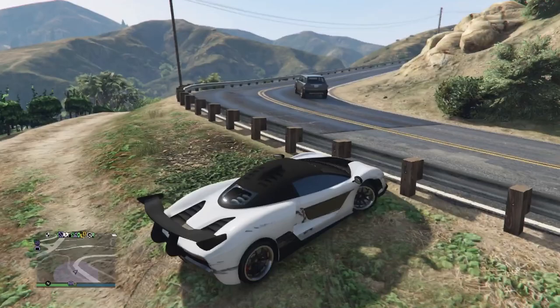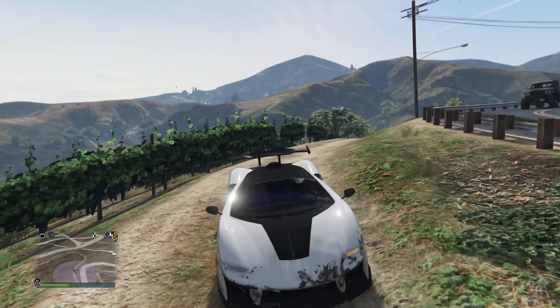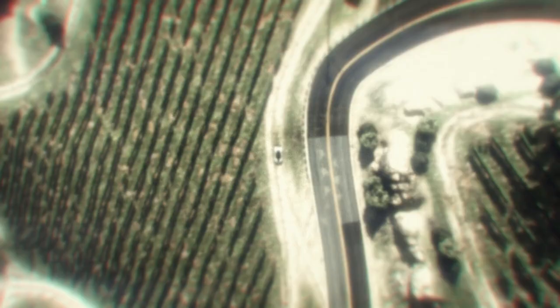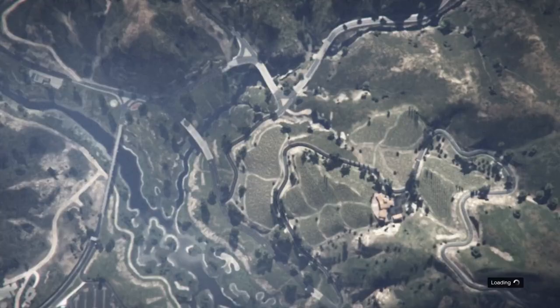In order to get the mission to spawn in, travel to the location which I am at now and park up on the side of the road. Most other tutorials will tell you to wait here until the random event spawns in. This works, but may take you a very long time — I spent many hours sitting at this place and it didn't spawn in.